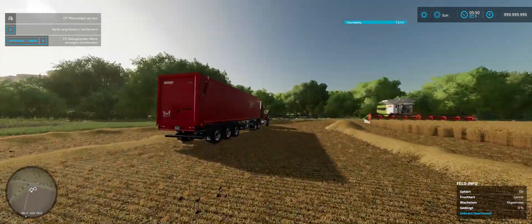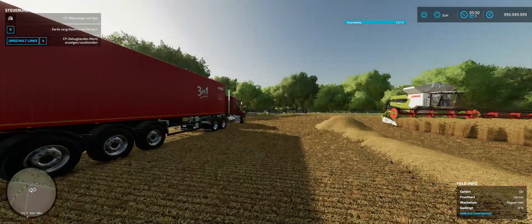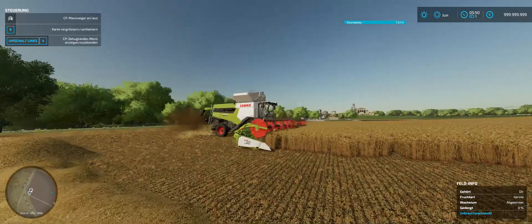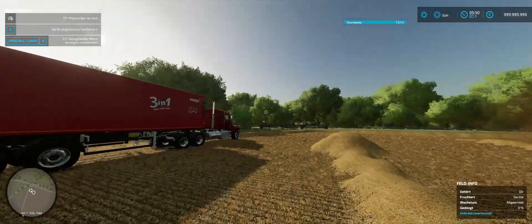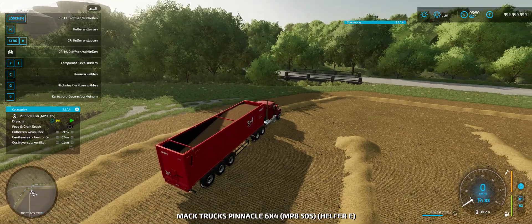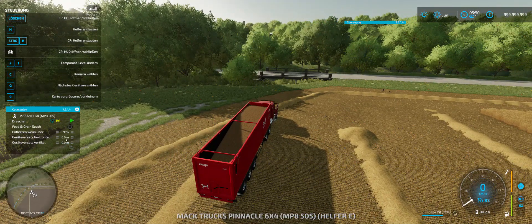I am not sure why he started up the truck to empty the combine when the combine wasn't even 100% full. The trailer is at 73% full. We have marked here the 95% threshold, so once this trailer fills up to 96% then the truck is going to drive down to the feed and grain south.